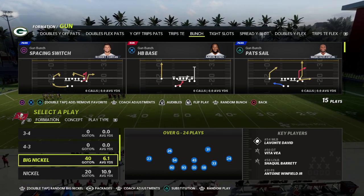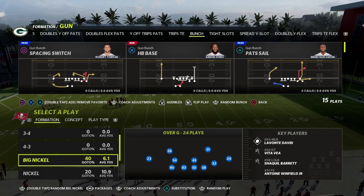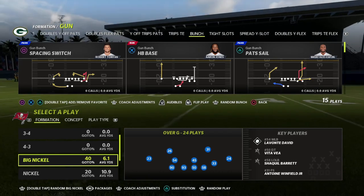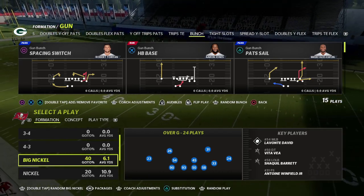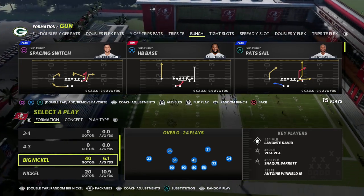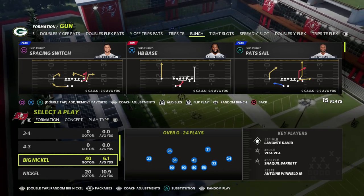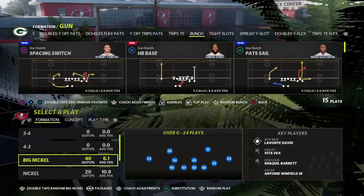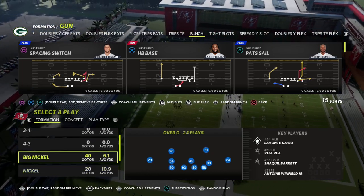I released a brand new Big Nickel Over G defensive ebook about a month ago, and it's been my favorite defense that I've put out all year long. If you want to learn the entire ins and outs of how to run this defense, join my Patreon — it's only ten dollars to sign up, and it gets you access to my Big Nickel Over G defensive ebook in addition to over 29 other offensive and defensive guides.